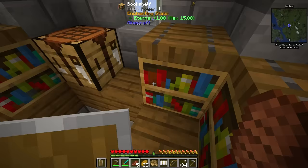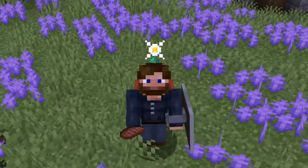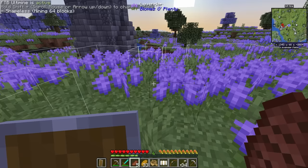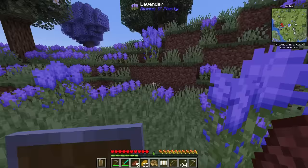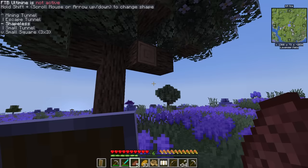A quick note I completely glossed over: you may be wondering how am I breaking multiple blocks at once? I'm holding down the key by default — it's what it's assigned to, that key directly underneath your Escape key. It's called the grave key or tilde key. You hold that down while you want to break multiple blocks and you should be able to. You can also hold that key and shift, then scroll wheel, and you can change the different shapes. This mod is called FTB Ultimine.